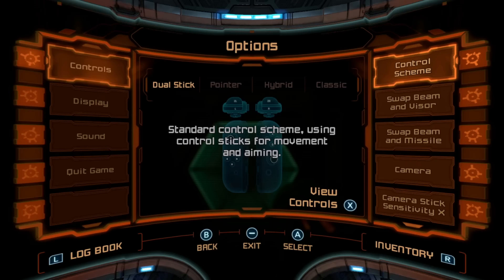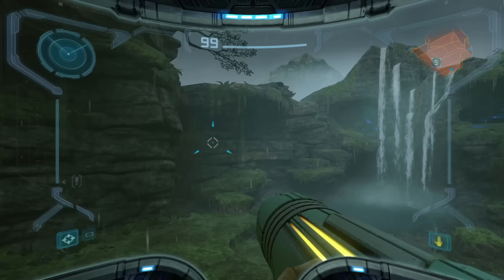The controls are the only major change to the game itself, and the default dual analog option is just about perfect. It has a wealth of customization options, including gyro aim, which is tucked away under the camera tab.